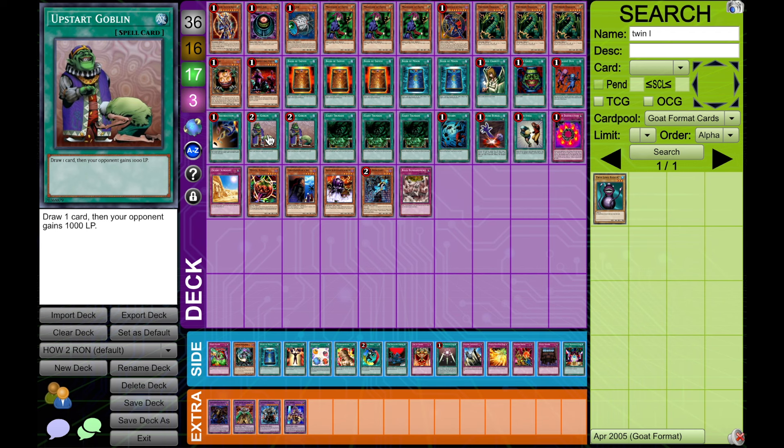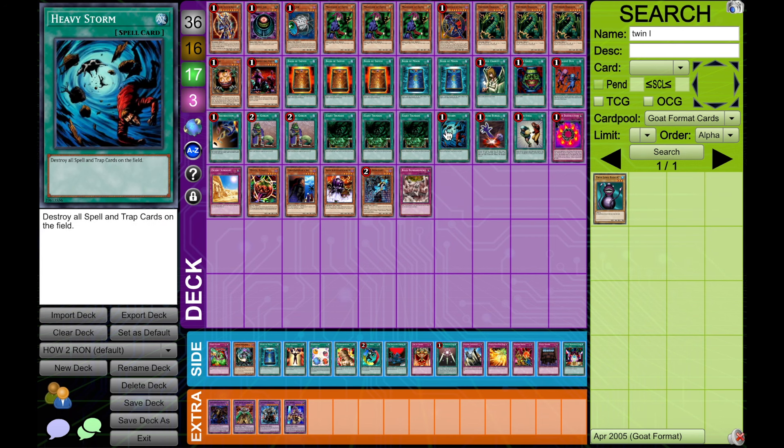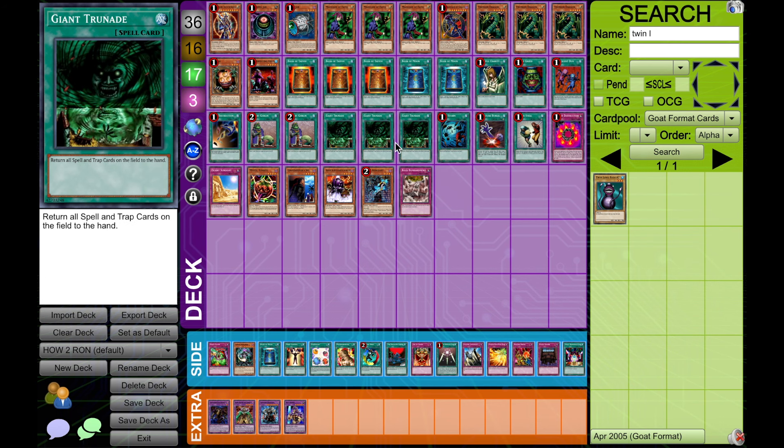We're going to play Upstart Goblin because we want the draw power — it's really good. We're playing a lot of things that make the draw power better, so just keep moving through your deck. Giant Trunade — I currently have it at three plus a Heavy Storm. Basically, if you are playing this specific card, you're going to want to go three Trunade. Otherwise, you can go two Trunade and a Heavy Storm. I don't recommend going the full four.